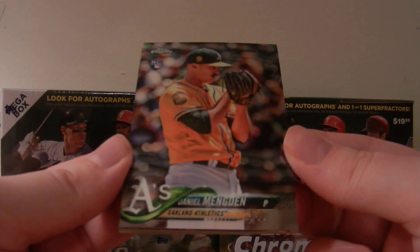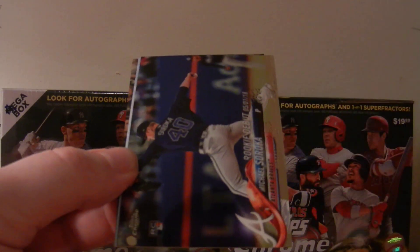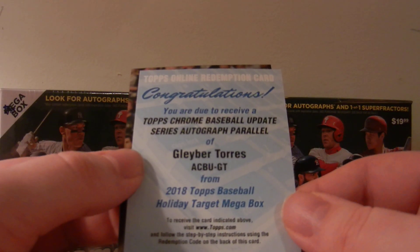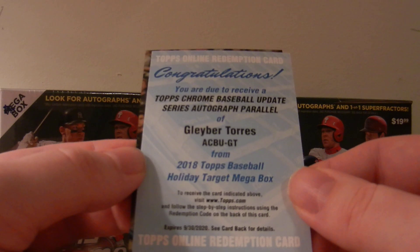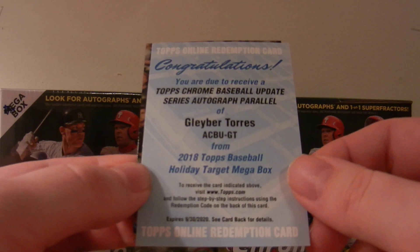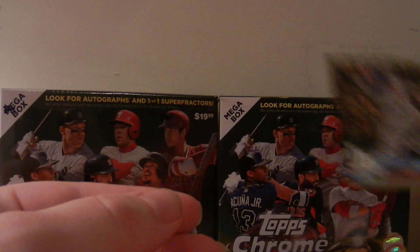Our first card that we get is Daniel Mangan, rookie card. Michael Sorka, rookie. And would you look at that — holy crap! Topps Chrome Baseball Update Autograph parallel of Gleyber Torres. Redemption. Wow, that's a great way to start off the box. Definitely picked the right one. Great start. So autograph redemption of Gleyber Torres, and then we got Manny Machado. Well, that probably paid for all the boxes.